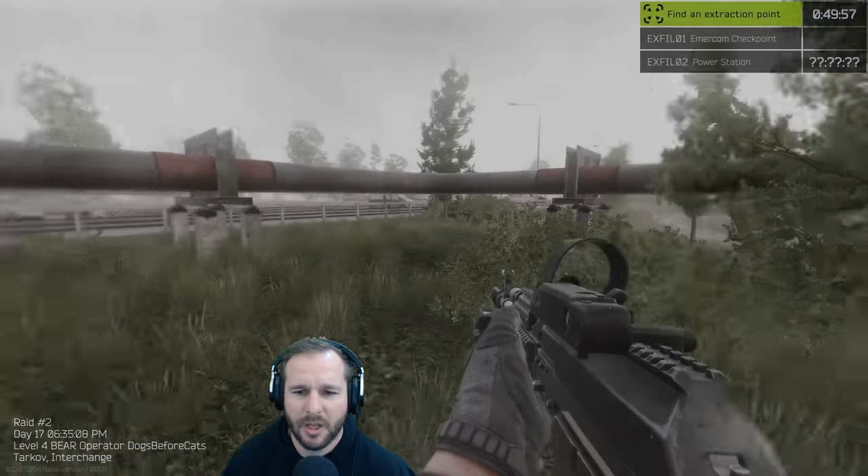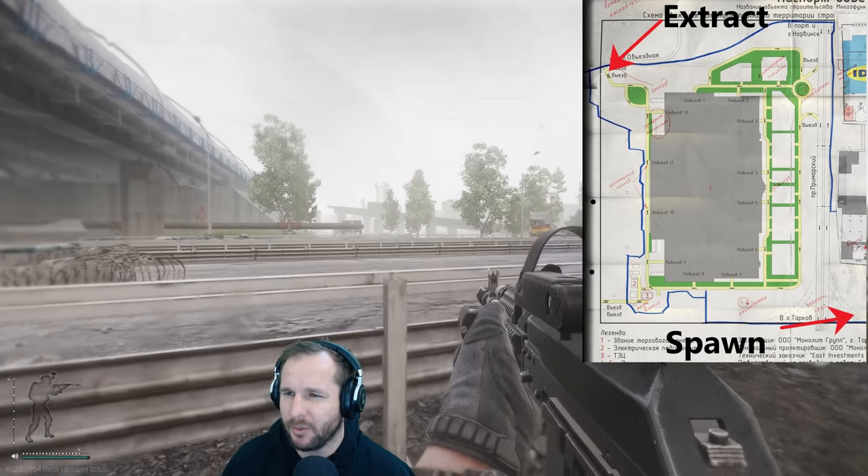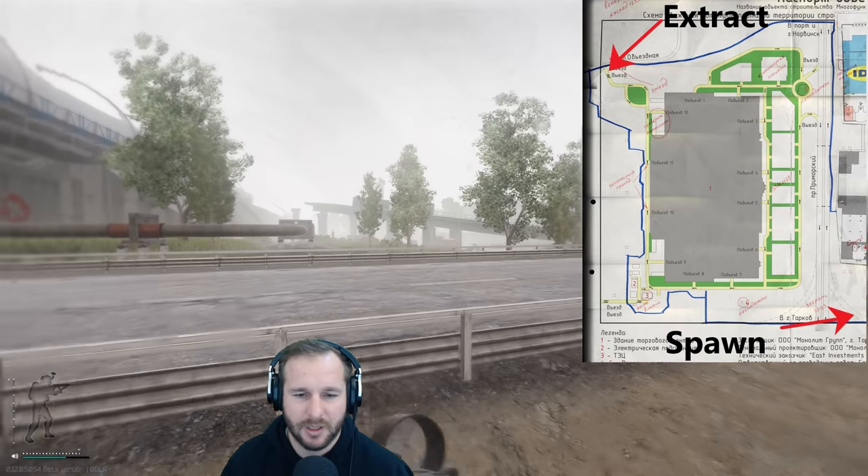Now that we've spawned in, this is the railway extract over here. We've got what I think is called the Emicon now — it used to be called like southwest, northeast, and random stuff like that.